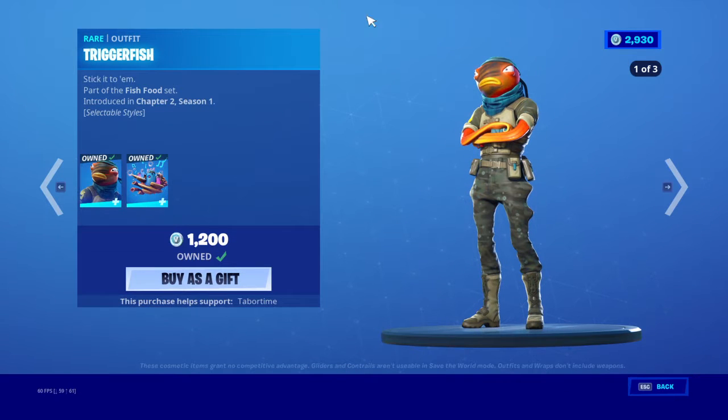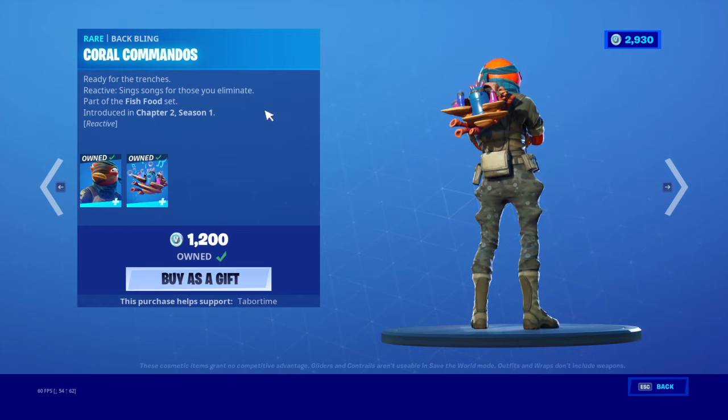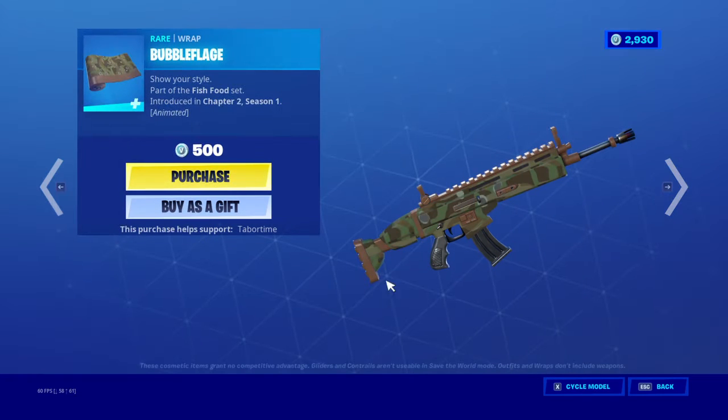Triggerfish is back with three edit styles: the face paint, no face paint, and the Call of Duty helmet. The back bling Coral Commando is reactive — if you get a kill, it sinks. The Bubble Flage Camo is back.